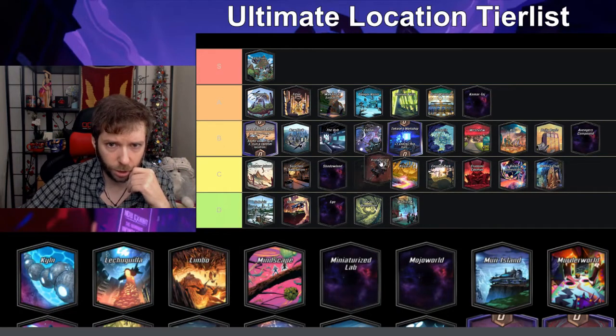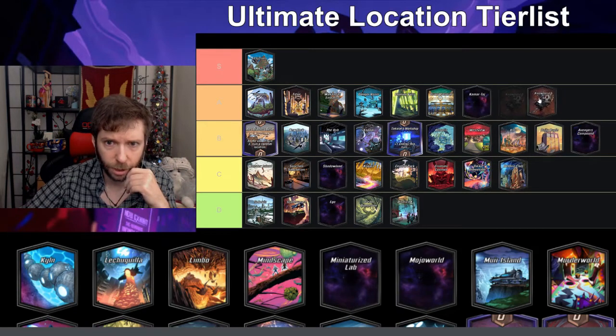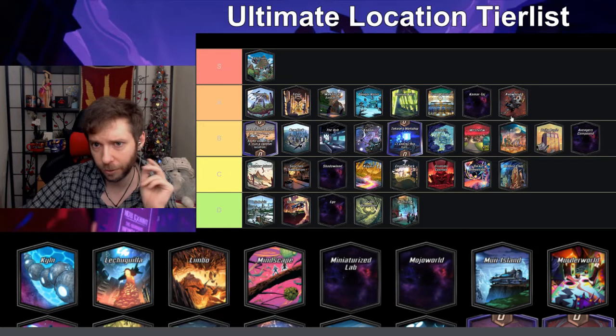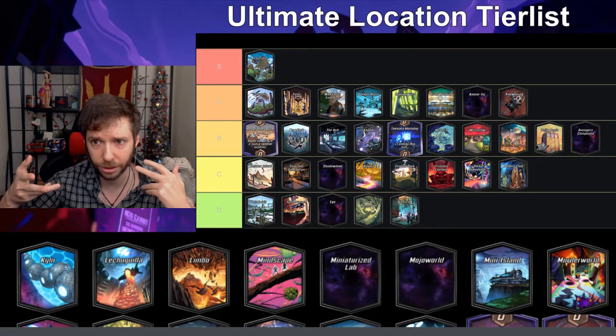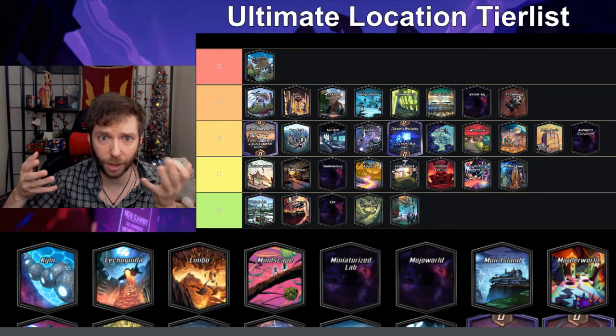Kamar-Taj — on-reveal cards happen twice — I think that's A, it's fun. Nowhere — on-reveal cards can't be played here — definitely A. I like it because it's kind of like a lesser Wakanda; it has counterplay, you can't be Shang-Chi'd, but if you have a one-drop there it can be Killmonger'd.